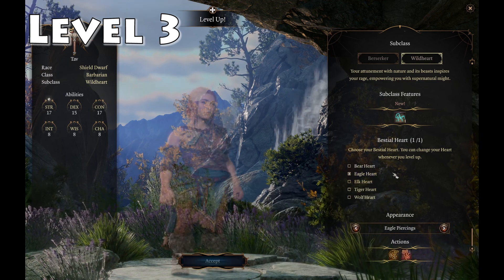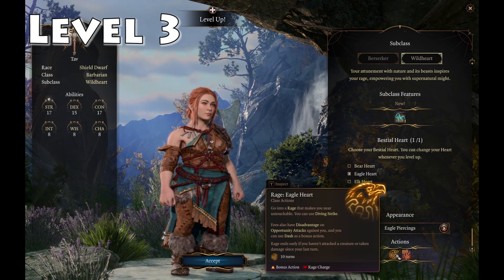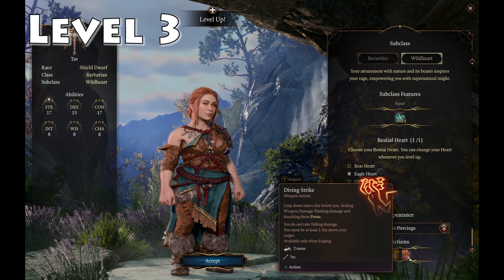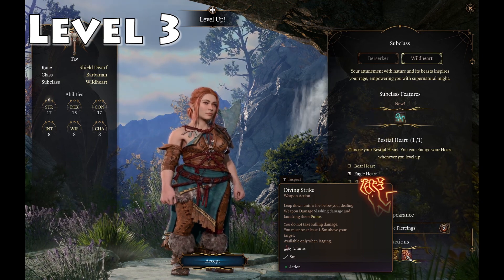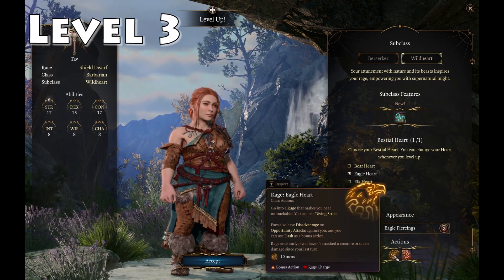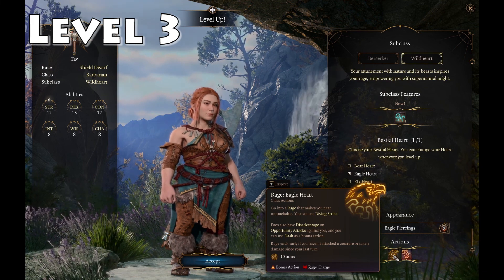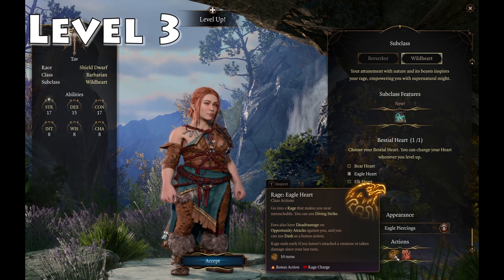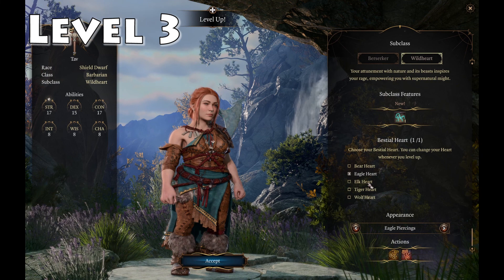Let's have a quick look at what the other options offer. Eagle Heart: when you rage you can use Diving Strike — you leap down to a foe below you, dealing weapon slashing damage and knocking them prone, and you don't take falling damage. You also get to use Dash as a bonus action when raging, which gets you into the fight quicker. Elk Heart lets you use Primal Stampede and increases movement speed by 4.5 meters.